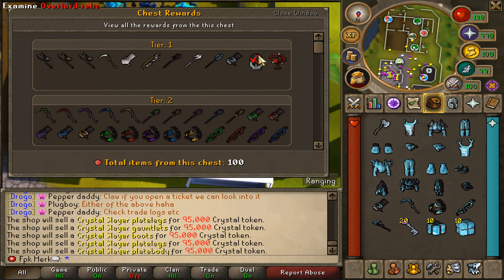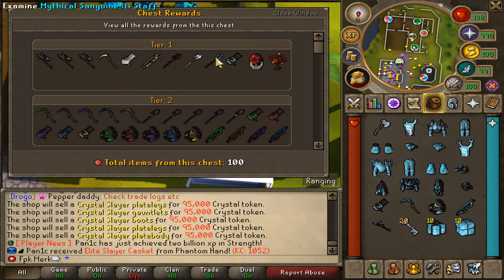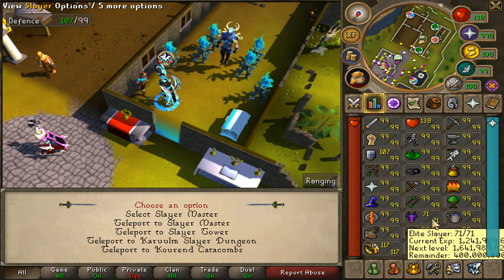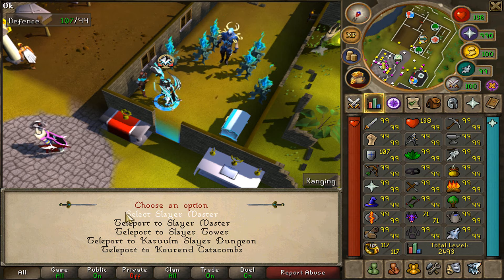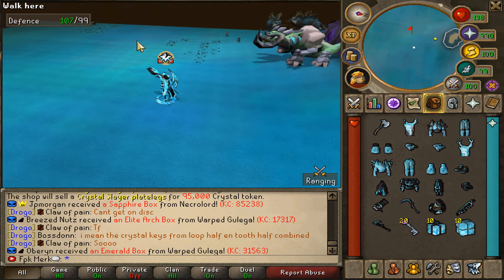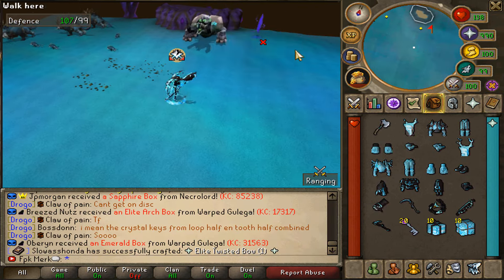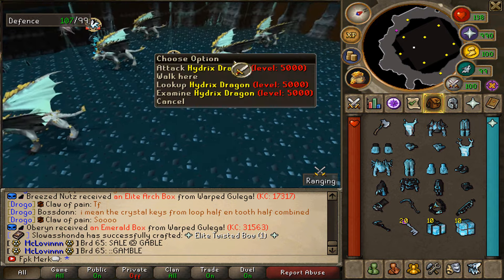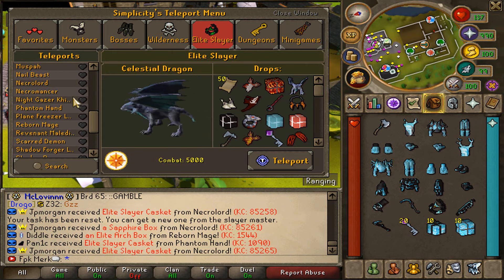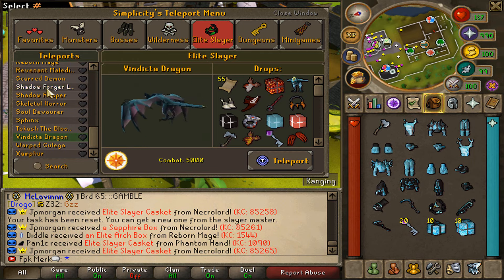There is also a Crystal Chest that you'll be able to open, with rewards including the Dragon Relic, the Overlord Relic, and Elite tier 6 items — that's crazy. You can switch to Elite Slayer through the skills interface and the Elite Slayer interfaces will pop up. That is the new Crystal Dungeon right here. We can also see the portal at the Crystal Dungeon which takes you to the Hydrix Dragons and Celestial Dragons. Opening the teleport menu shows all the Elite Slayer teleports for every NPC.